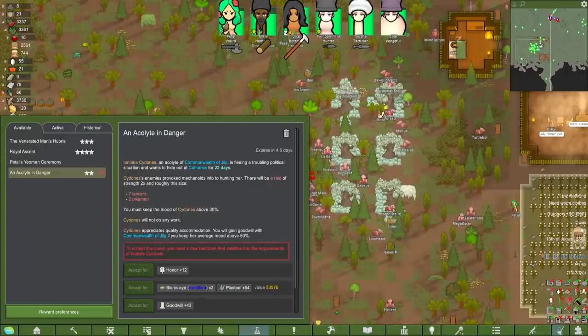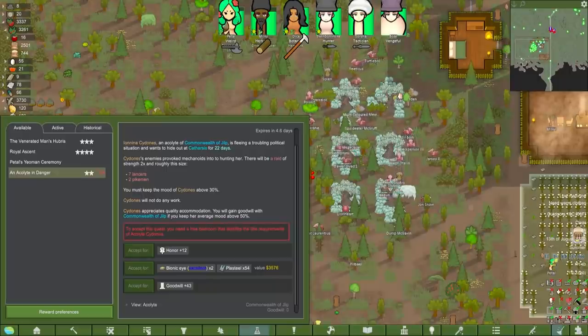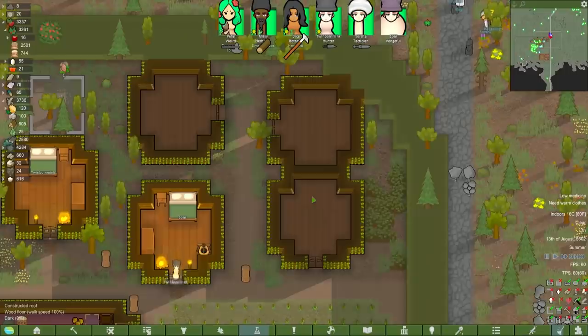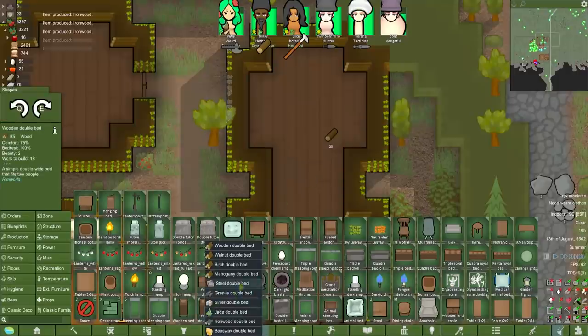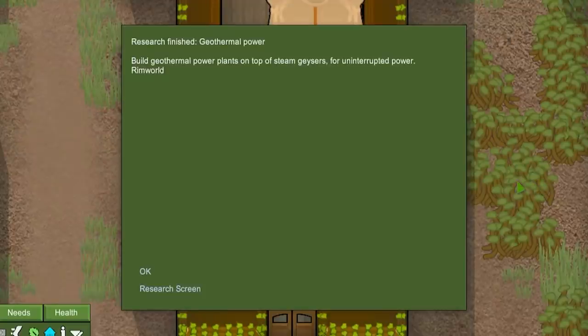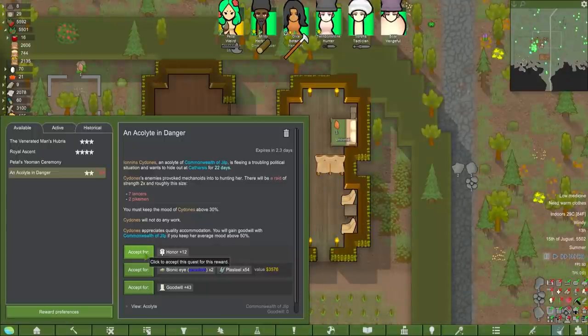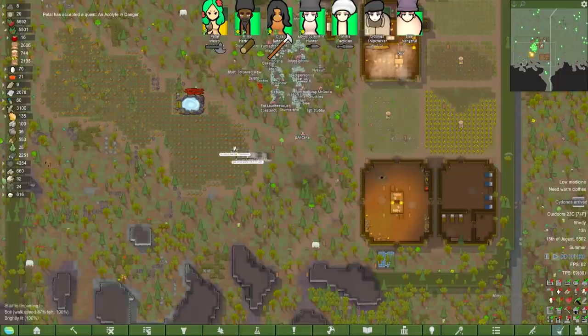Now this should be a good test of the triads. Ionina Sidonis, an acolyte of the Commonwealth of Jilpers, is playing political trouble and needs the triads' help — several answers to Pipeman. I think they'd take that out no problem. We need a bedroom that satisfies an acolyte. Petal is waiting to become a yeoman anyway, so we need to build some sort of royal bedroom. Let's turn this into one big bedroom and just take this wall away. Let's put it out of ironwood, seeing as we went through all that effort to actually get the stuff.